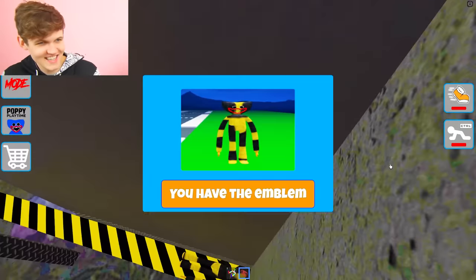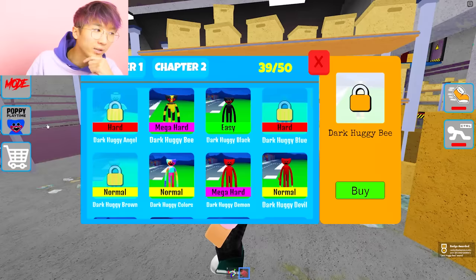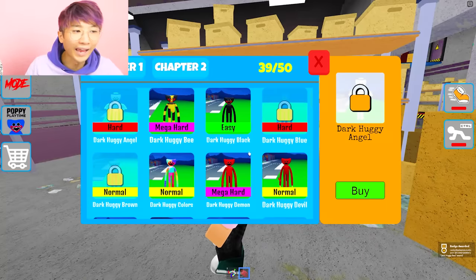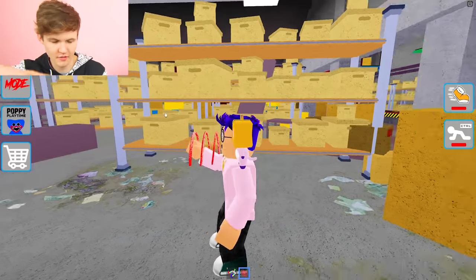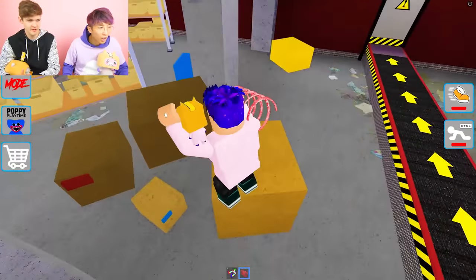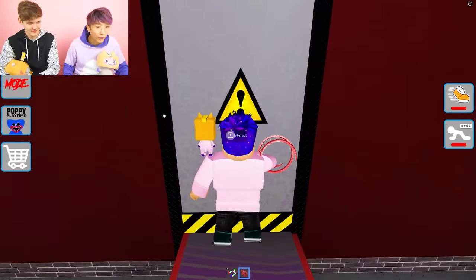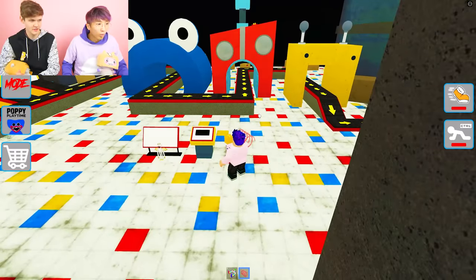You guys see that? It blends in! This game is way trickier than we thought — it's not easy. Dark Huggy Angel — where would this be? I think that one's in the room with the three machines — the green, red, and yellow machines. And it's just right in the middle. These are really well hidden. I underestimated this game — you'd have to be a genius to find all of these.